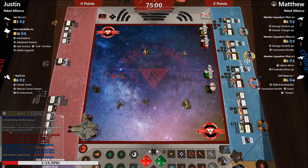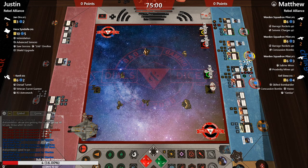Matt has brought just so many bombs — concussion bombs, two sets of concussion bombs, seismic bombs, proximity mines, and Sabine. It's just a scary mess here and it looks like they are getting set.